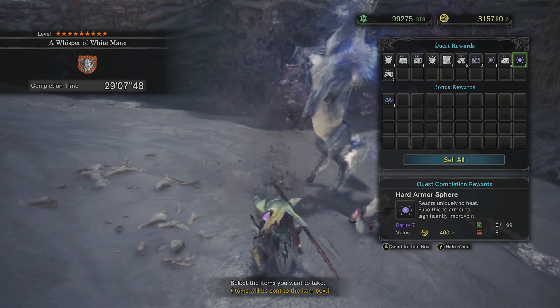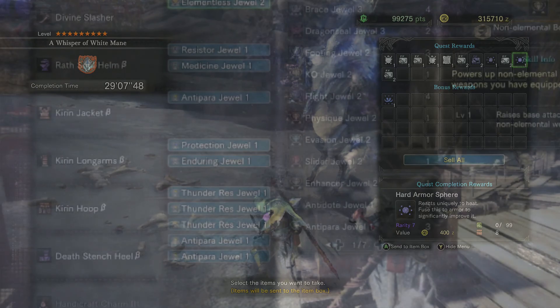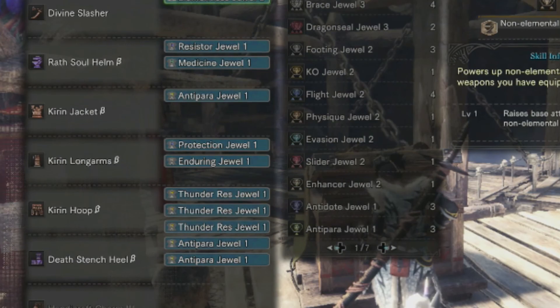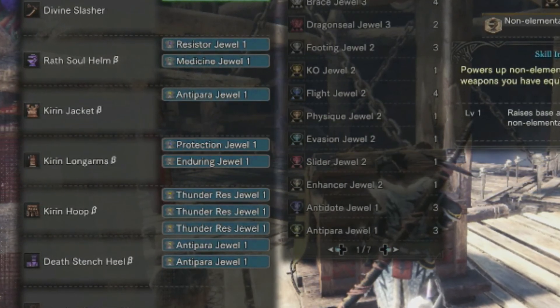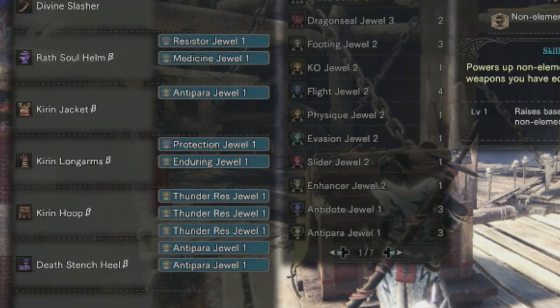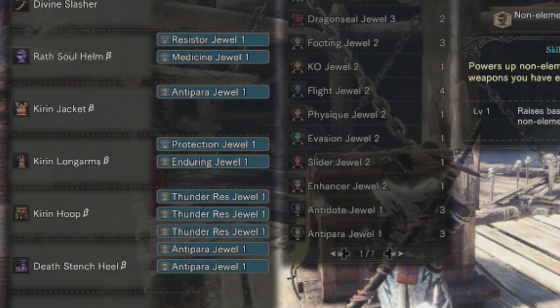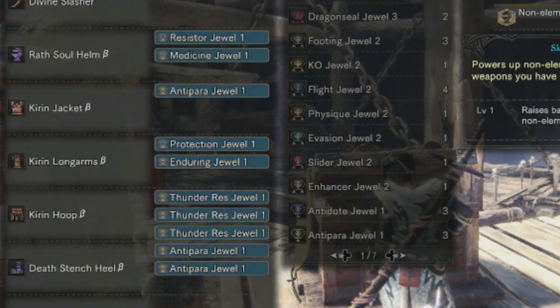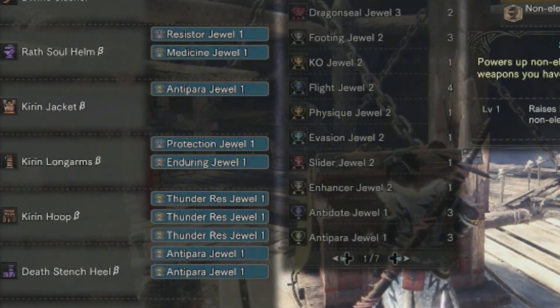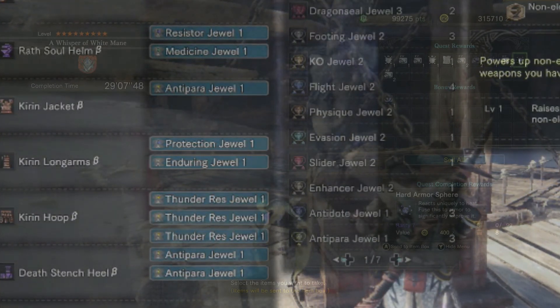Forget all your pride, forget all of that. Don't worry about anything to do with attack. I'm gonna put a picture on the screen of the build I'm using. Focus mostly on resisting electricity — just focus on your resistances. When you eat, don't eat for attack, don't eat for defense, just eat for elemental resistances. You need that — it helps, and you will not get one-shot, I promise you.